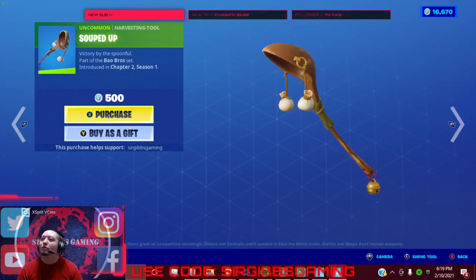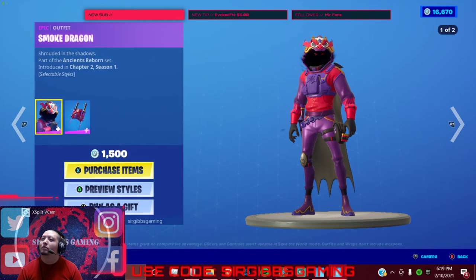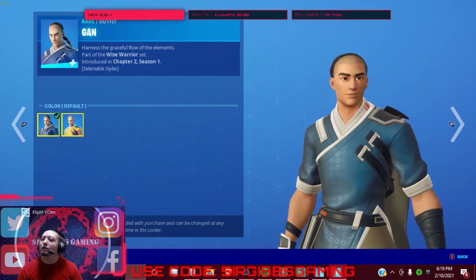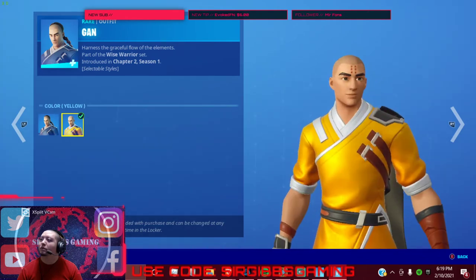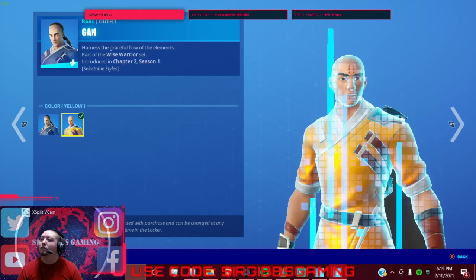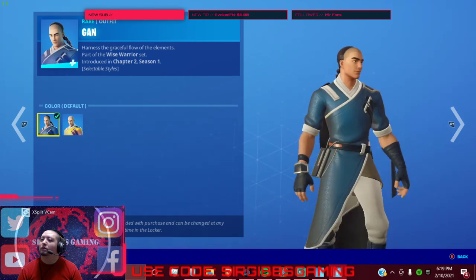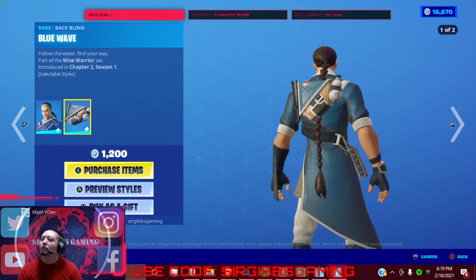We have a Scoop or Souped Up pickaxe for 500 V-Bucks. Then we got Gan — he's got this monk-looking version, it's pretty nice. I might actually buy that one. He's got his hair too, yeah. That's pretty cool, I like it. 1,200 V-Bucks.